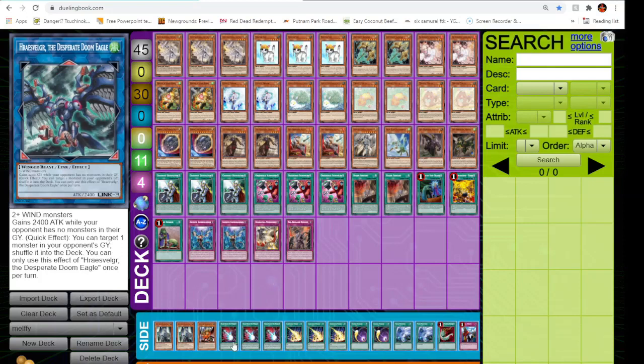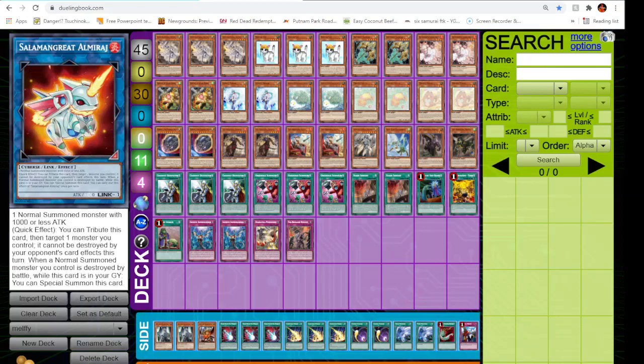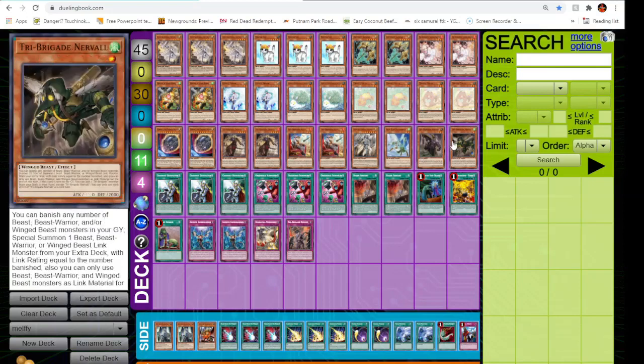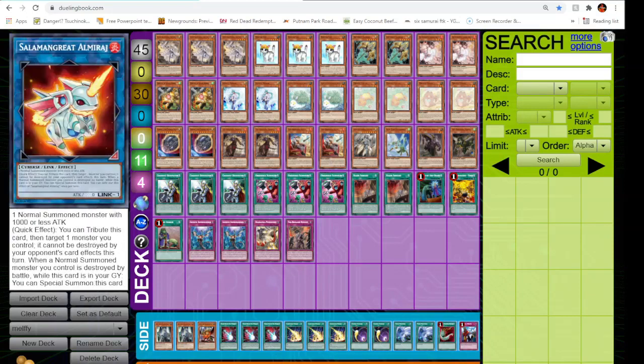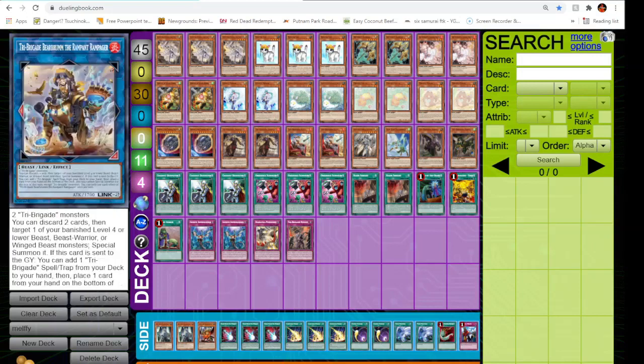The Desperate Doom Eagle has a nice effect of doubling its attack to 4800. There are no monsters your opponent controls — Graydle Guard — and it can also Quick Effect shuffle one card from back to their deck. Almirage is a good card when you break boards with either Nerval or Kit. You basically ascend to the grave of this card and then you get the Ascendant and the search effect.